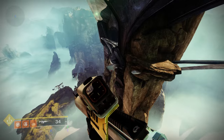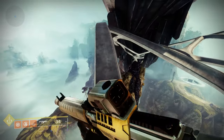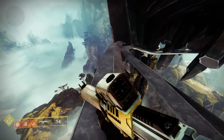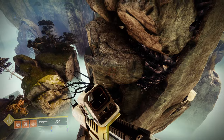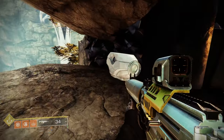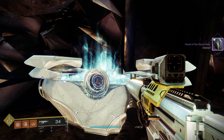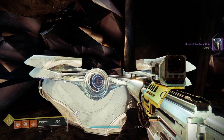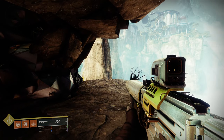Run along some more bridge supports onto another platform, then right off this bridge support drop down — and you can see where you're going to land. There is your chest. Go ahead and grab it and you'll get a piece of legendary Last Wish raid gear. This exact method can be replicated on all three characters every single week.